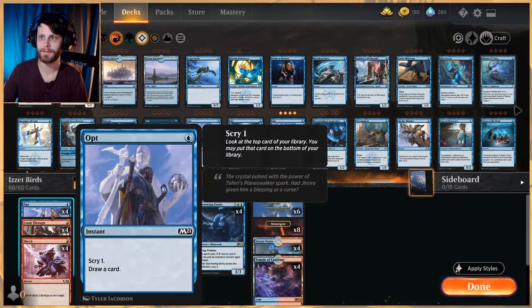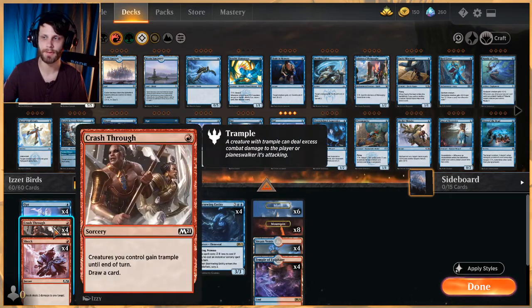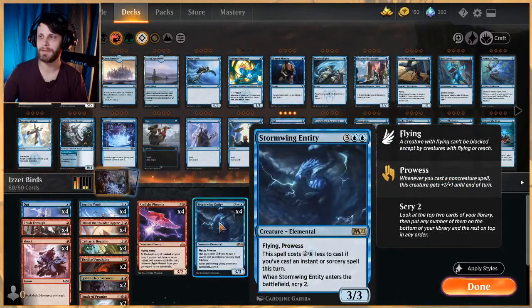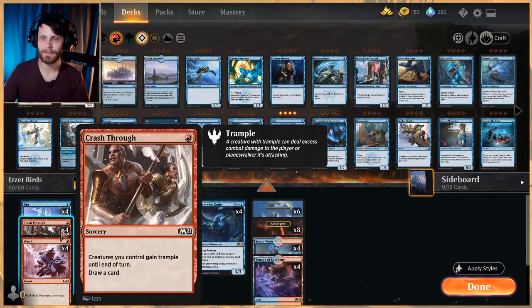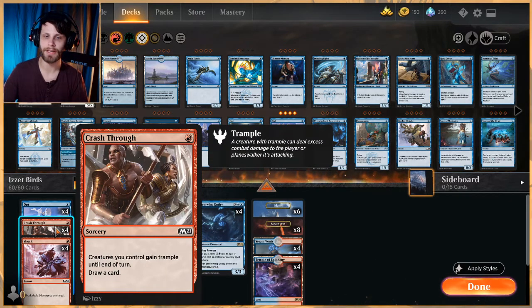In terms of cheap spells, we have four Opt and four Crash Through — both of these draw us cards, which is really really nice. Not only that, but Crash Through actually gives all of our creatures trample. With blue-white flyers going around, they're going to be able to block some of these things, and every time we cast a non-creature spell, Stormwing gets plus one plus one, and with Crash Through it also gets trample — so it's more difficult to save yourself from that damage.